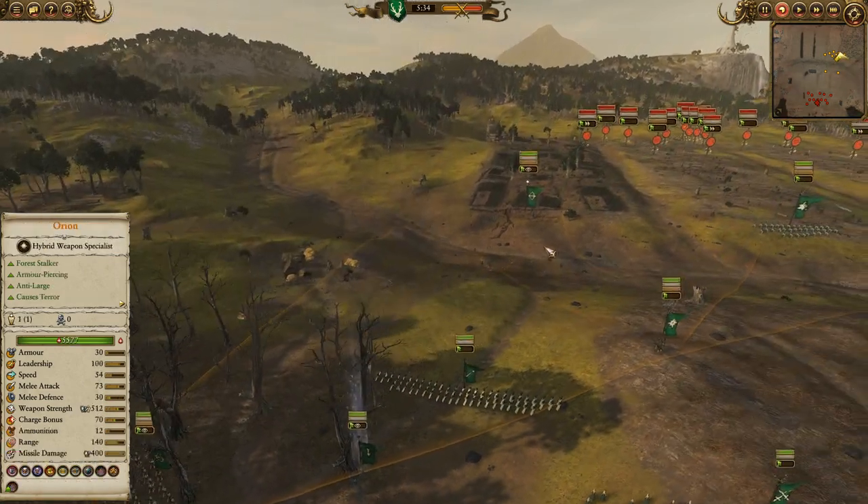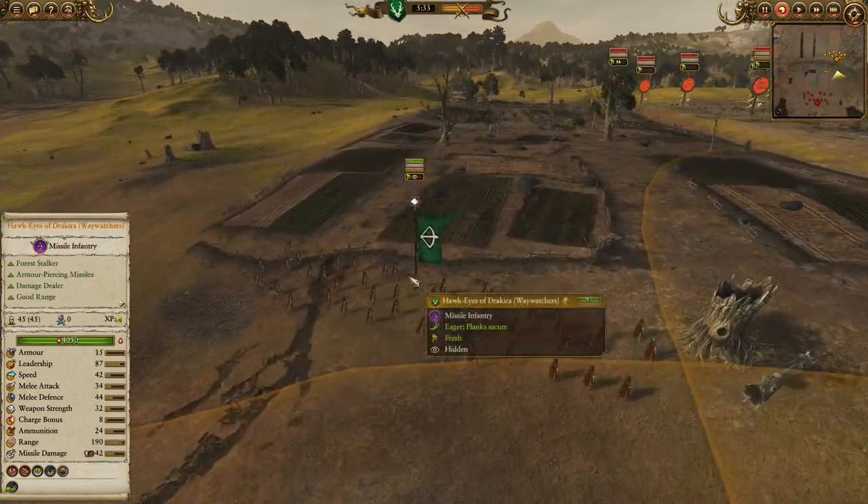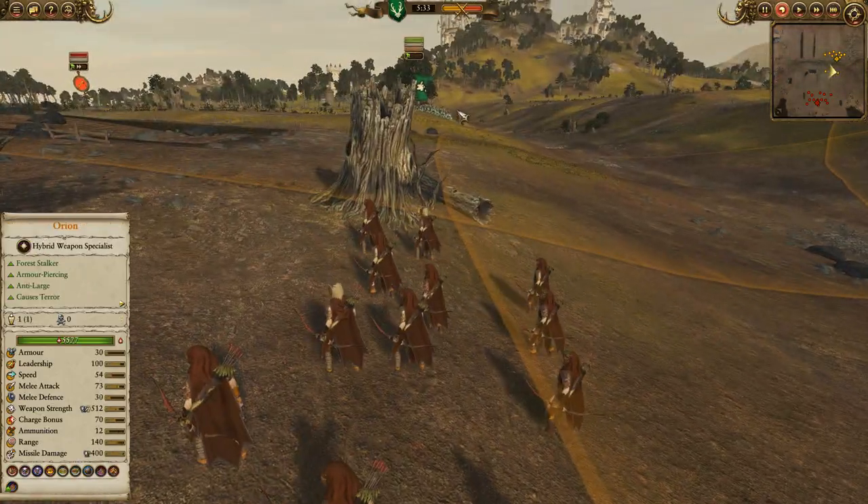Also one Glade Guard with Starfire Shaft, and in Vanguard we've got the Hawkeyes of Jakira, the Regiment of Renown Waywatchers, and one unit of Sisters of Thorn.